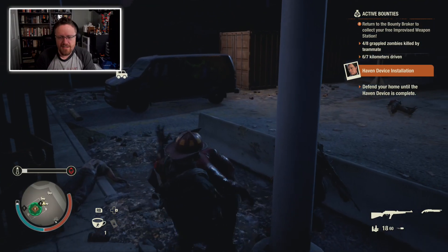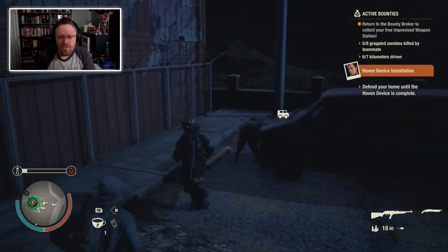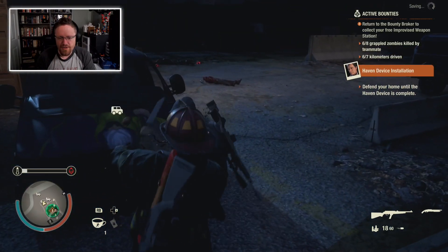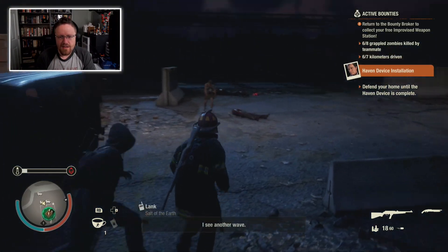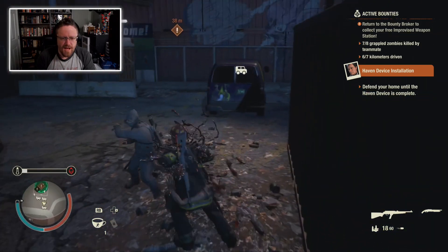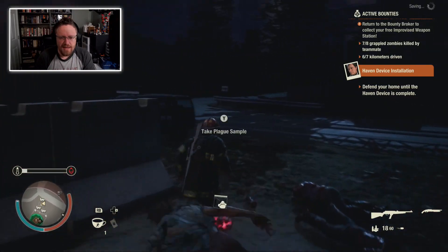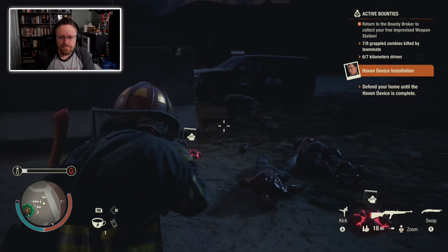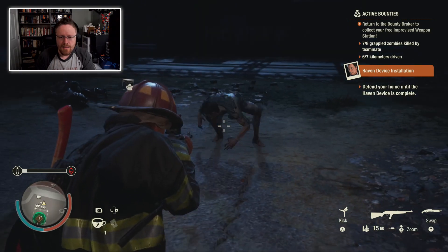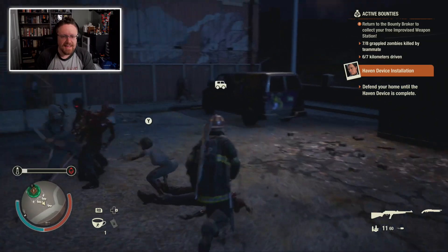You can also grab — in order to grapple a zombie, you typically need to either be behind them or they need to be on the ground. You can do it in both of those cases. If you've got the Powerhouse skill, I believe that allows you to grab them from any angle.